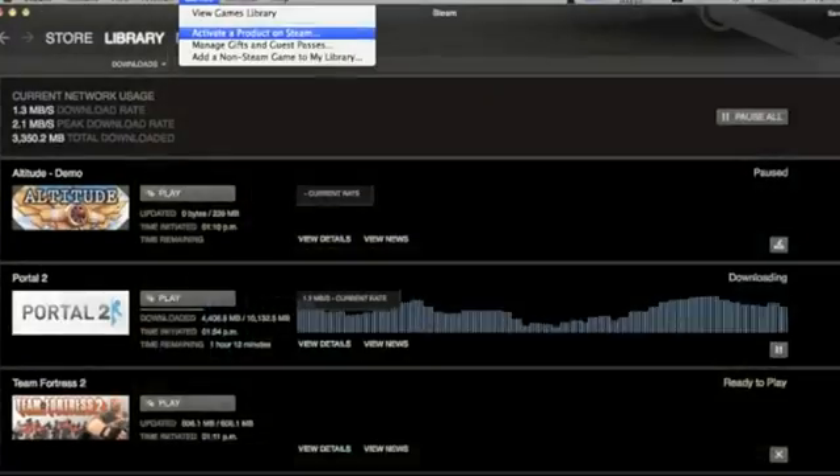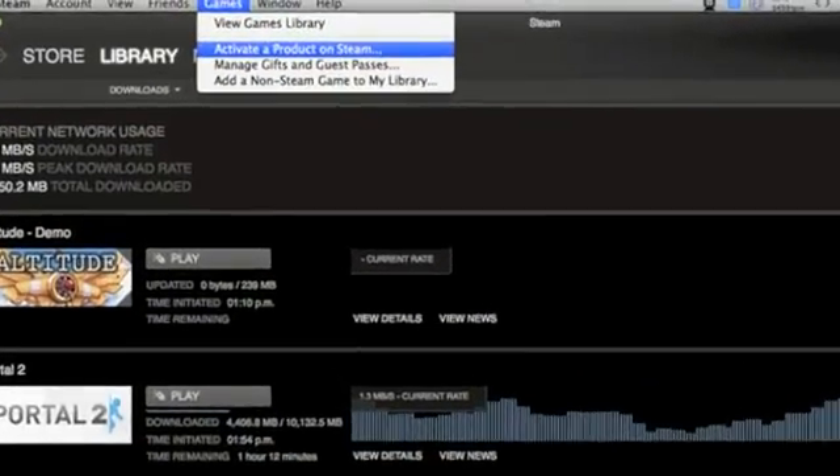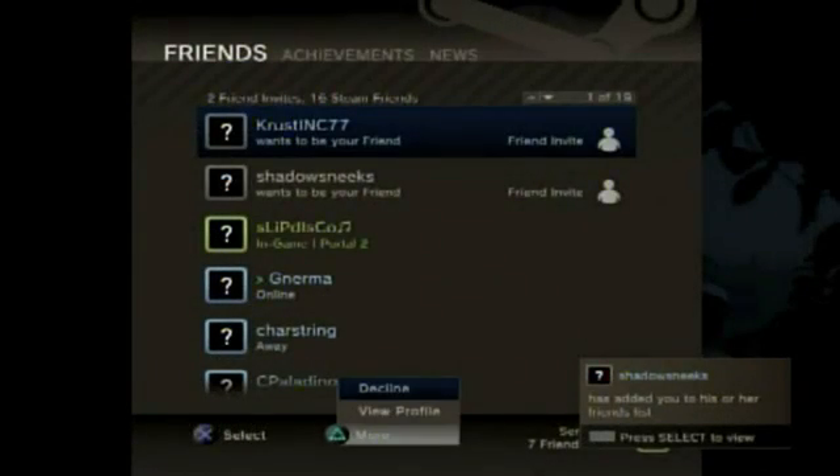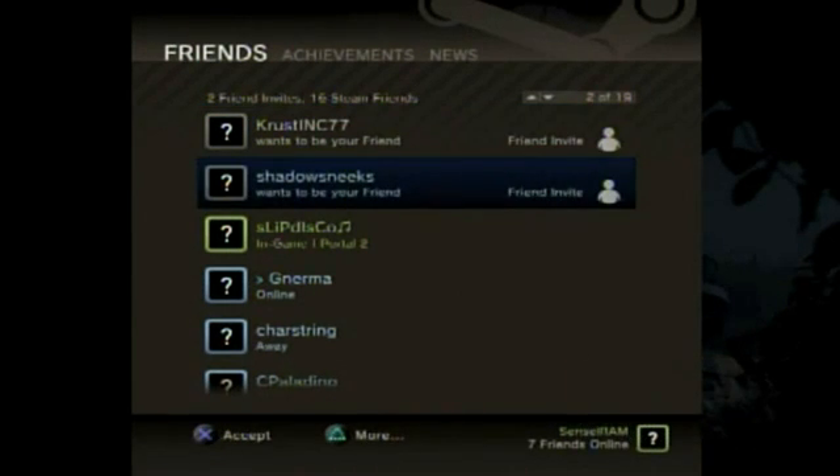If you've never redeemed a code on Steam it's very simple — just open up the games menu, select activate a product on Steam, follow the instructions, enter your code and voila, you will start downloading Portal 2.